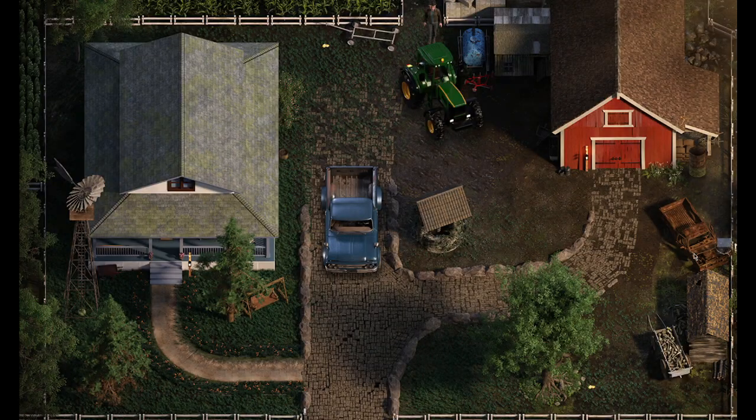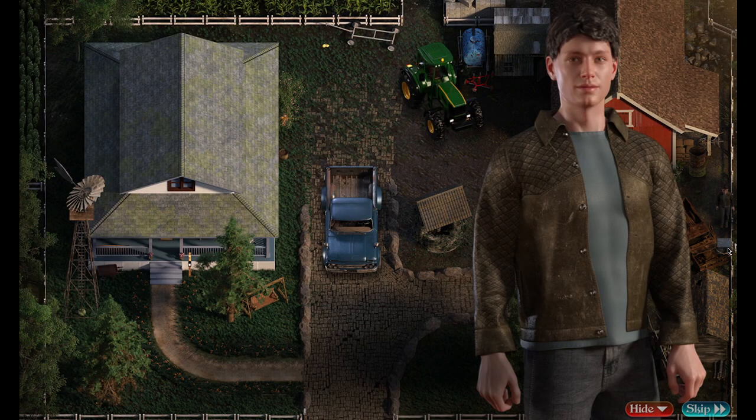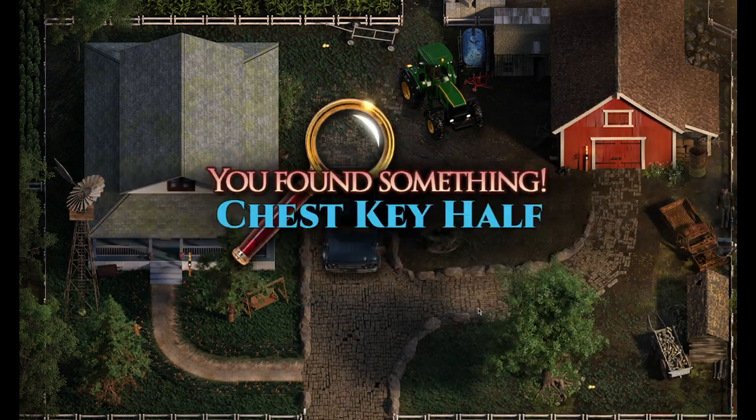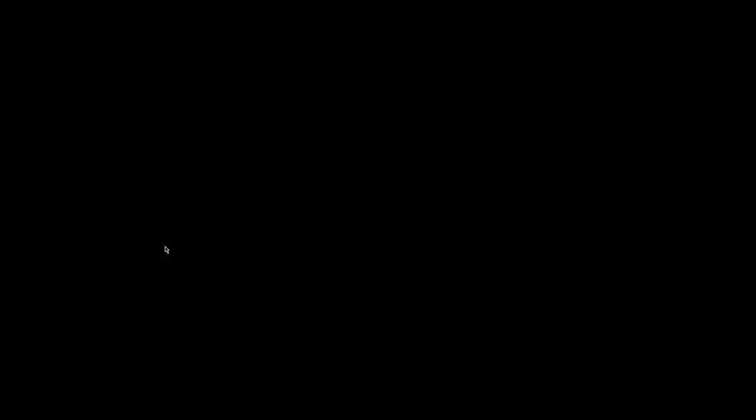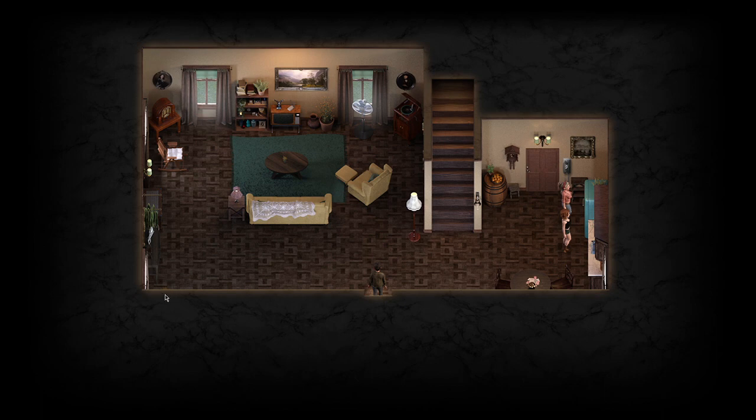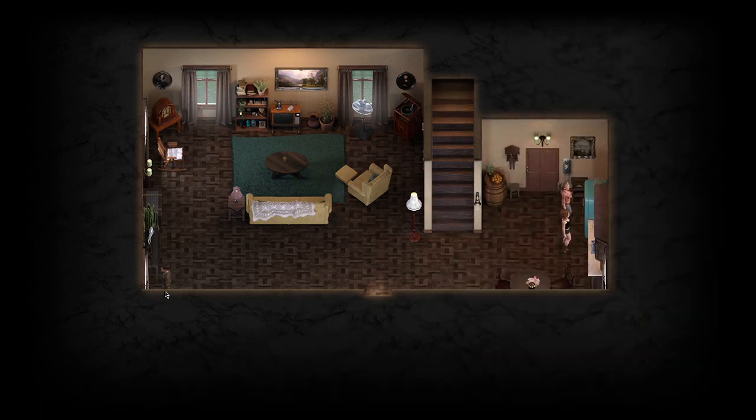Now we're on to the hidden items. First and foremost, go to the chest on the right-hand side of the farm. Once you've done that you'll collect half a chest key. Then head into the farm building.